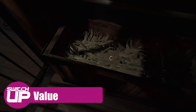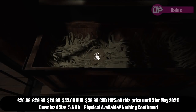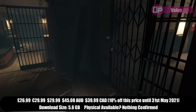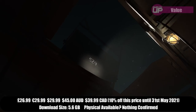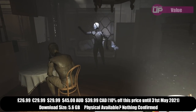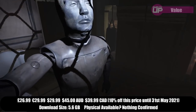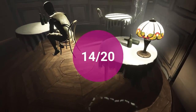Layers of Fear 2 costs £26.99, and regional equivalents are on screen now. There is a 10% discount available from launch up until the 31st of May, with an additional discount available for owning one of Bloober Team's other games. It will take most people somewhere between 6 to 8 hours to finish, and a bit longer to find all of the collectibles. There are also a few different endings to find — 3 in total — and these rely on choices you make at certain points in the story, and on balance, value scores 14 out of 20.